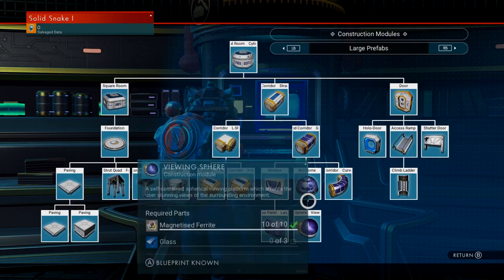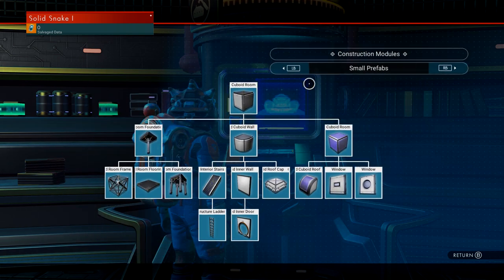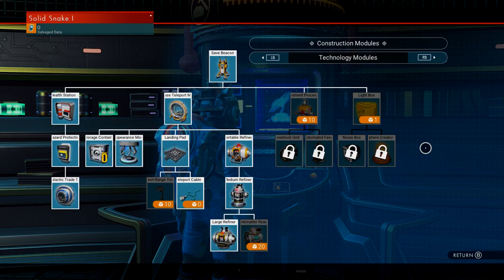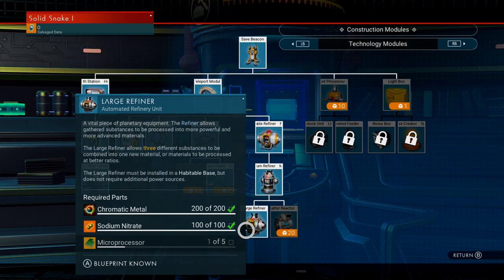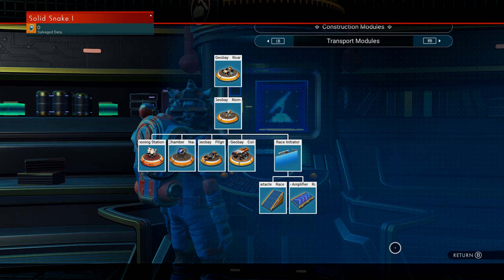You can buy a whole bunch of stuff like base pieces, but we don't need the small prefabs or most of the technology. I would recommend getting a refiner so you can refine your materials, but you don't have to. What we're doing is setting up the basics for a farm.